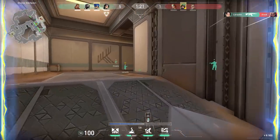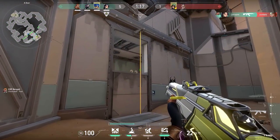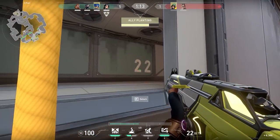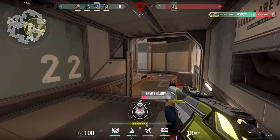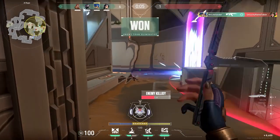In my opinion, Fracture is a heavily attacker-sided map. On the defender side, the only thing you can do is either flank all the way around the map or go through the middle. On the attacking side, you can use this knowledge to easily get some free kills — just wait for the rotations and easy kills for you.